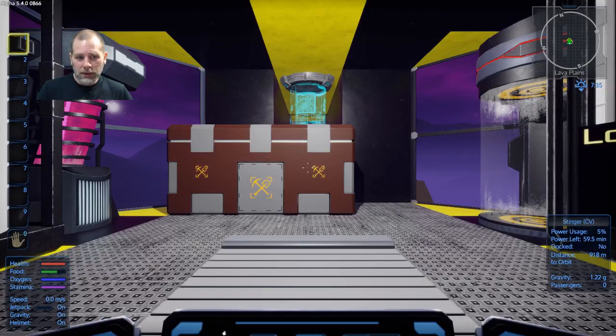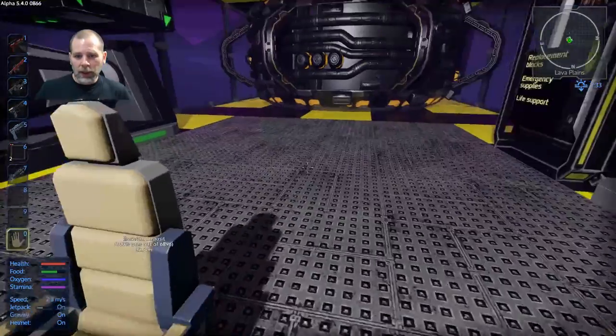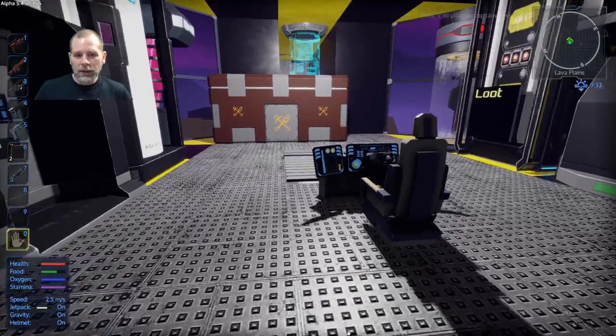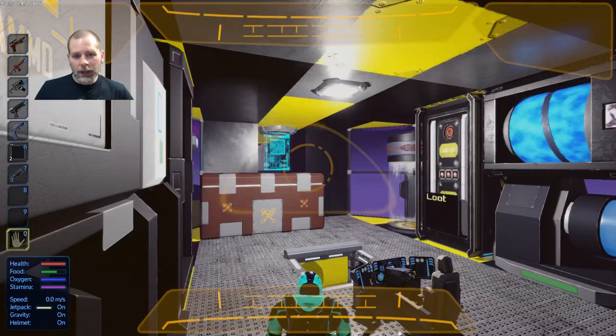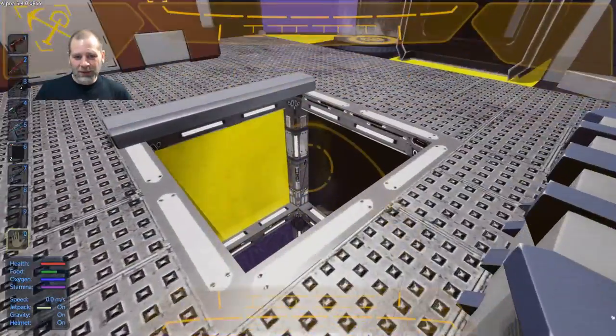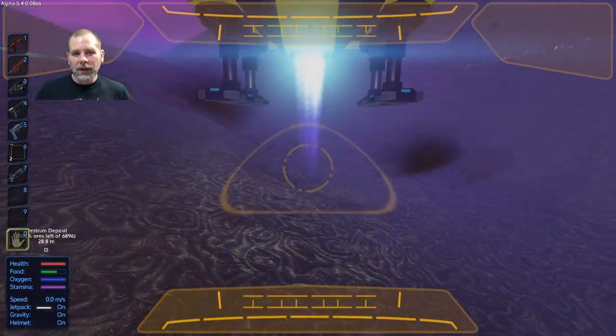Let's just do this — just leave it leveled. And so what we can do is since they've got this thing set up this way, we don't even need to go out there to mine the Arestrum. We can just take our drone out there.